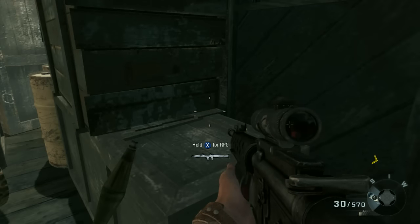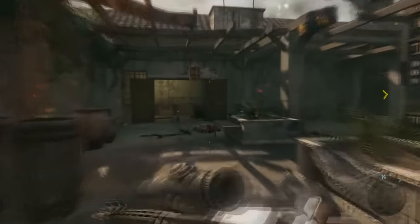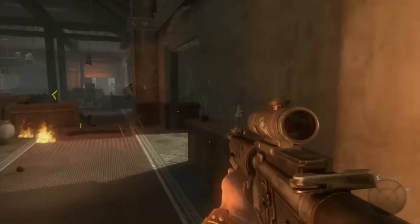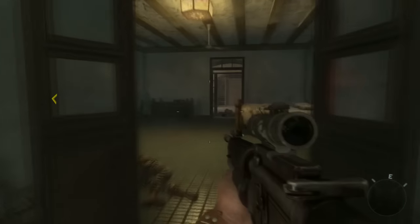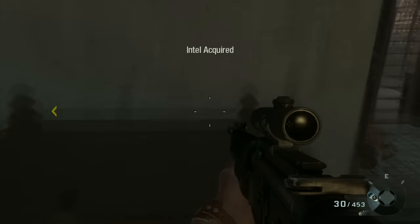The very first Intel in the game is pretty early on. After you sneak past a couple enemies stealthily, it'll be out there on some crates. The second one is shortly after you kill Castro's Impersonator. When you enter this burning building, go to the right, and in this bedroom on the right is the second Intel.